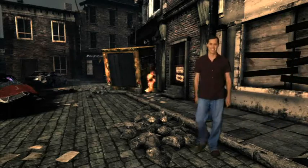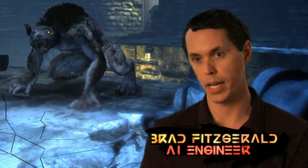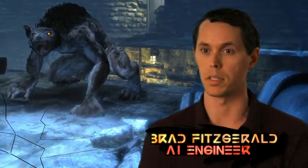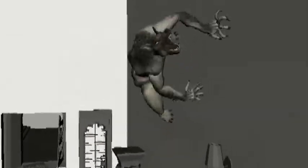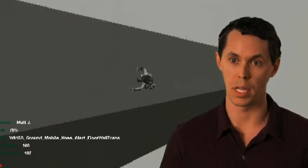Brad Fitzgerald, senior engineer. The biggest challenge for the werewolf AI was definitely the wall walking system. The animators went and made this pre-visualization of wall walking, and it was just gorgeous animation of a werewolf smoothly jumping from wall to wall, wall to the ground. Having that common holodeck where we could all work and make sure that the werewolf is moving smoothly — that was very important.